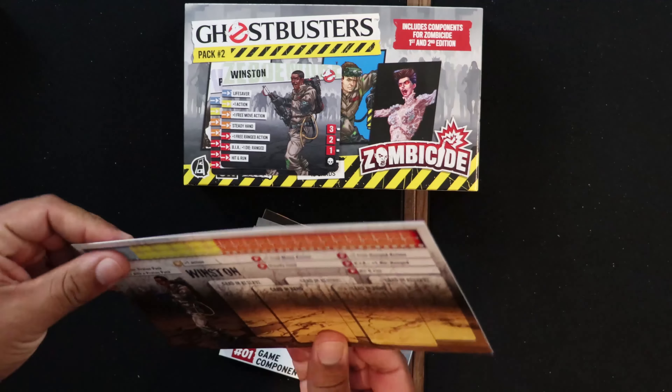We've got the mini for Egon — looks great. Love the look of Ray as well, holding the trap. Gozer the Gozerian looks fantastic. And one of the dogs — I don't think this one is called Zuul but I forget what the name of the other one is, so I'm going to find out in just a moment once we take a look at what we've got.